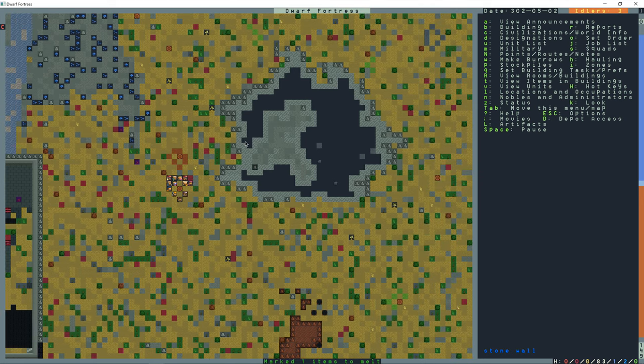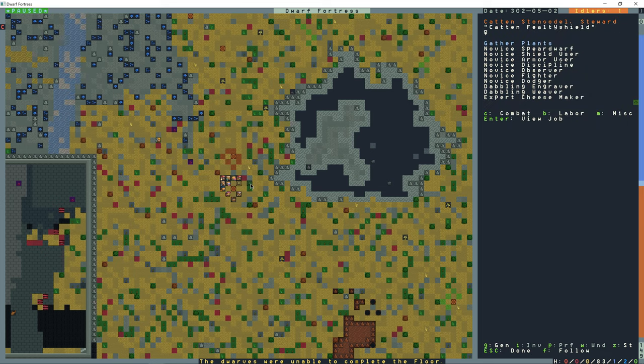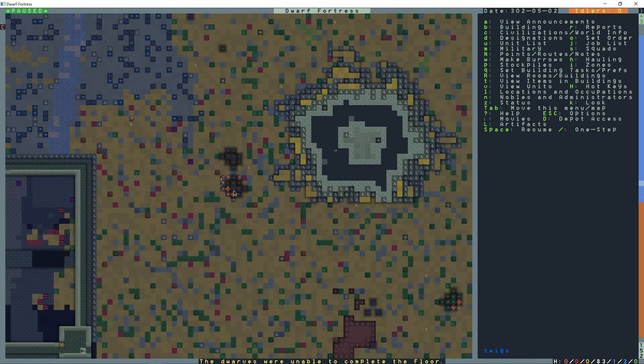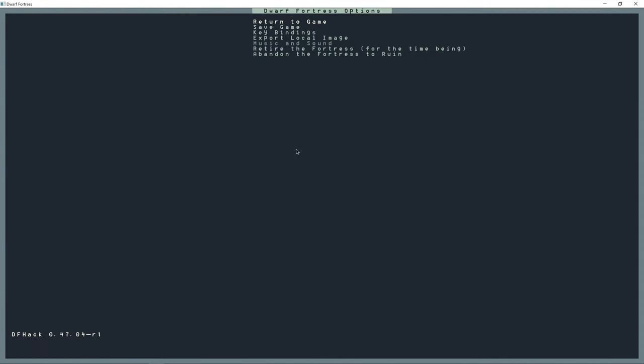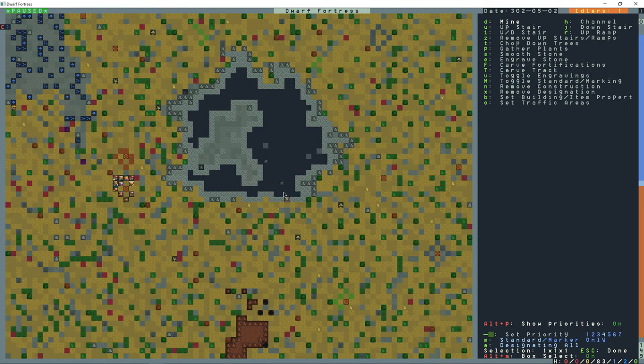Why are these guys all hanging out by this tree? Oh - gathering plants. They're just all standing under this tree like they're skating off work. What I'll do is dig a room, dig a way into this cave here, because I want to get a ragtag squad and send them into this cavern to see what's down here.